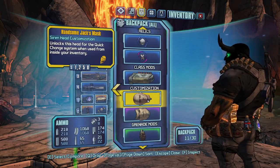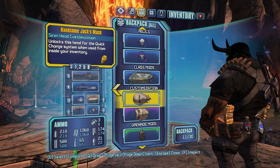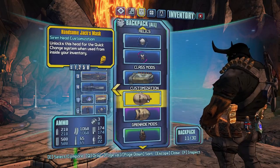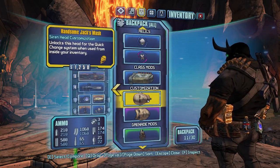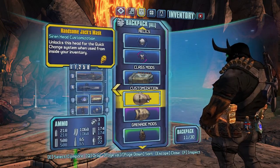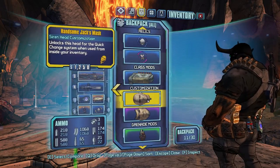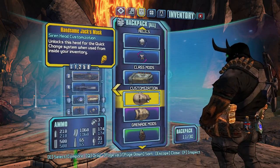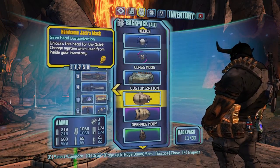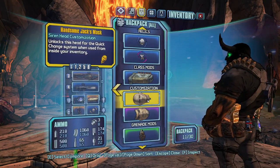But the thing is, why is there a legendary Handsome Jack mask? This blew my mind when I got it. I had no idea it existed or that it could even be dropped from the Warrior. I have no idea — can you guys tell me why there is a legendary Jack's Mask you can get from the Warrior? I'm just freaked out right now.